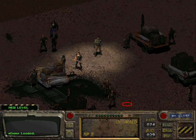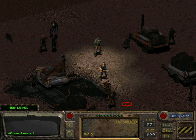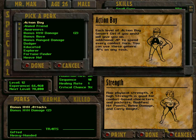Welcome back folks, welcome back to Let's Play Fallout. Last time we finally solved our XP problem. The next problem is to decide how we are going to spend the skill points we acquired, and more importantly, which perk we're going to choose.